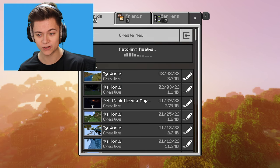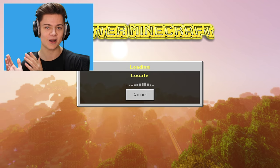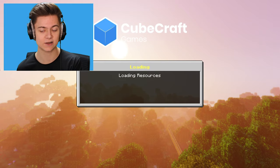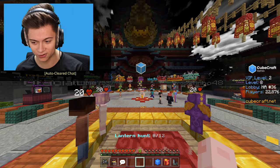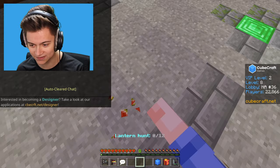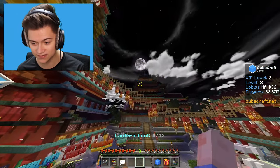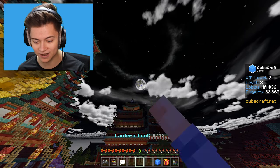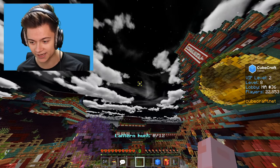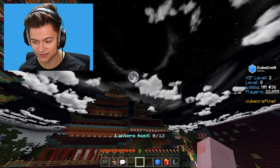We're actually going on the CubeCraft server for this video. I love CubeCraft and hopefully the hearts work — it is a big server so they might not, but if they do that would be super cool. We're dropping in now and we have a custom crosshair, which is super cool. We also have a custom sky — look at that moon over there, and the stars are actually moving along with the moon.